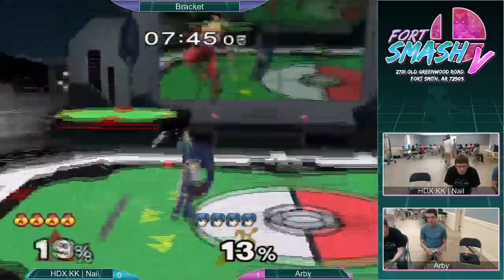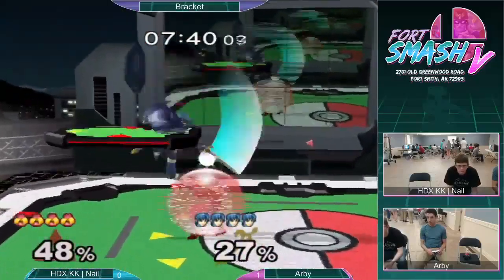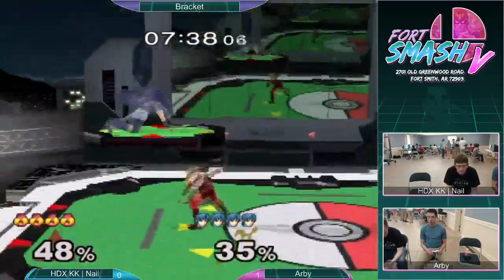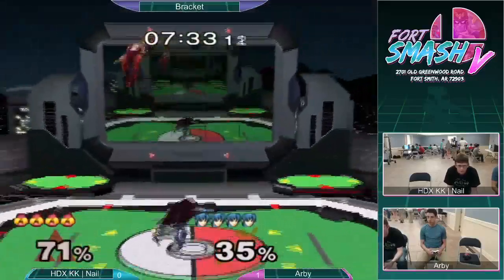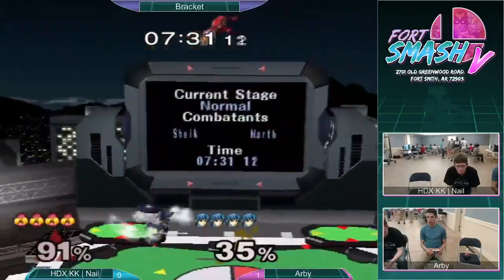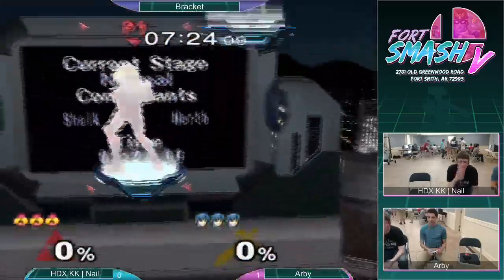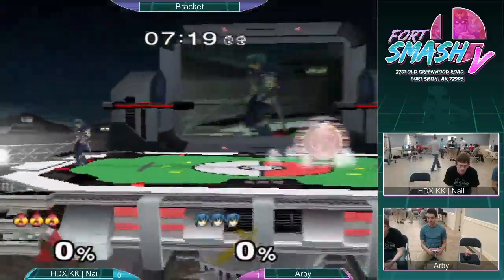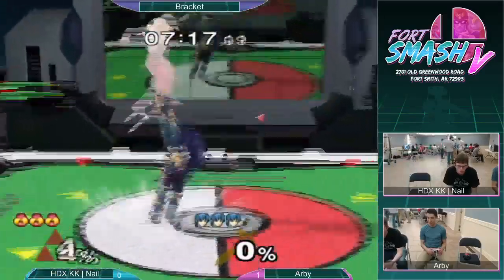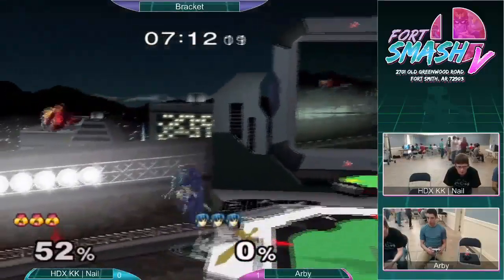Nail is switching to Sheik. I think this is a good choice — Sheik's a really strong favorite in the Marth-Sheik matchup. But Arby is a really excellent Marth; I'm really loving his combos and his punish game. Let's see if Nail can get something to happen this game. Double up tilt for Arby, just punishing really hard every time, getting about 30%. And Nail just getting straight hits.